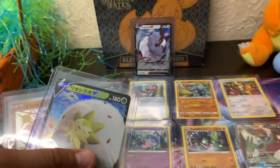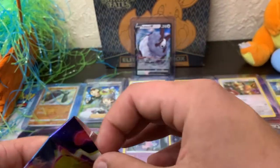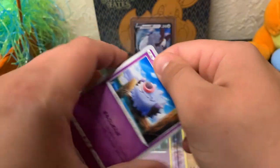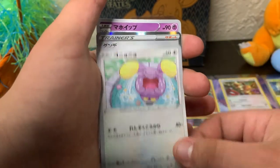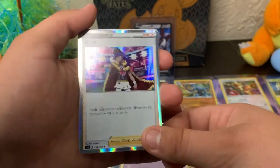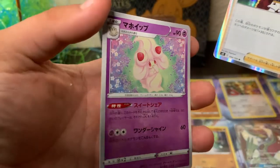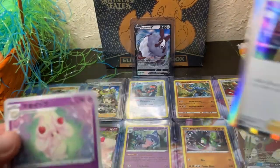I'll probably be cutting the case openings from now on since they're very boring. We got a Toxicroak — pretty sure that's Toxicroak — Croagunk, and a shiny. Very good pulls — that's why they're in cases. Now we've got one last pack to open — the Vivid Voltage Japanese with the fat Pikachu on the front. We got a Swoobat, and a Leon trainer holo — Leon's a very popular character in the Sword and Shield games — and another Alcremie.